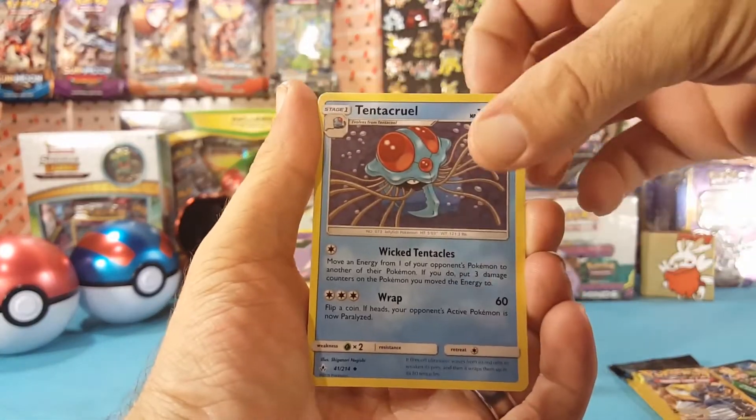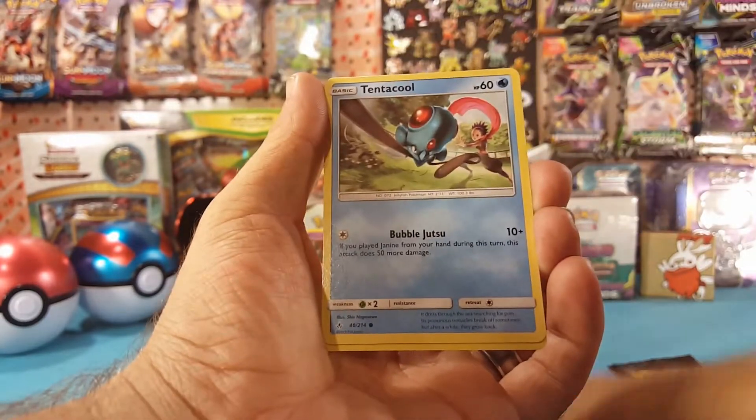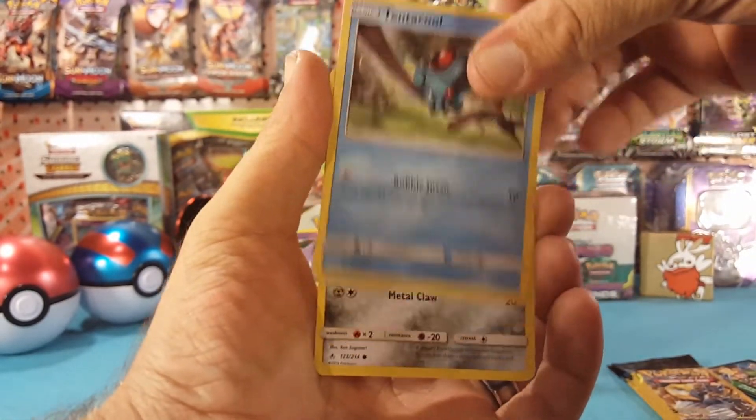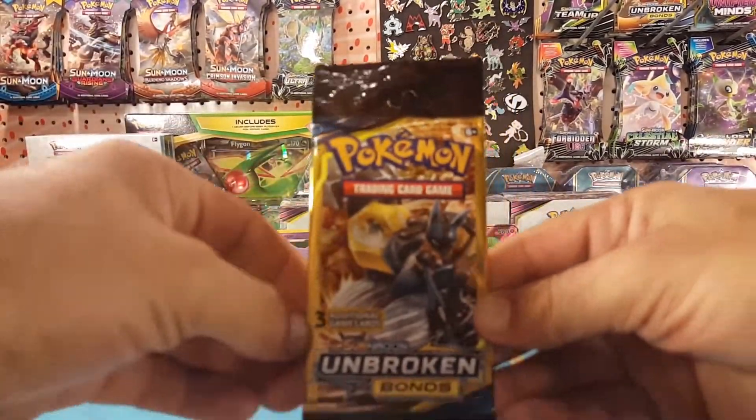We have a Tentacruel — there's a Tentacool — and an Arrow.